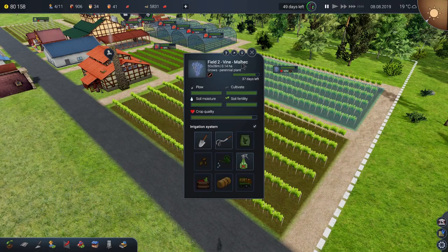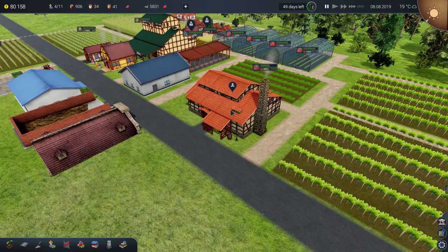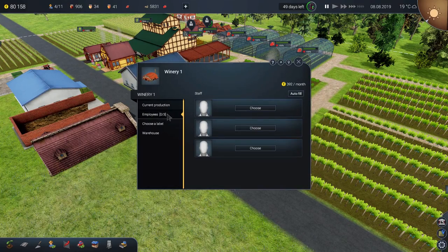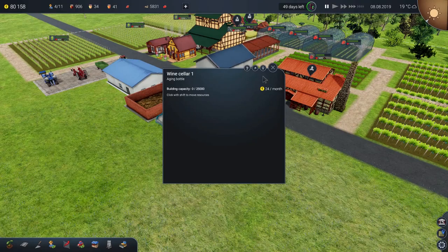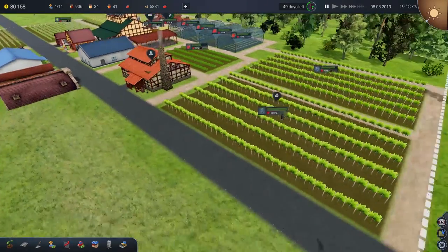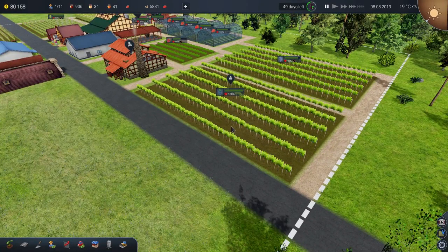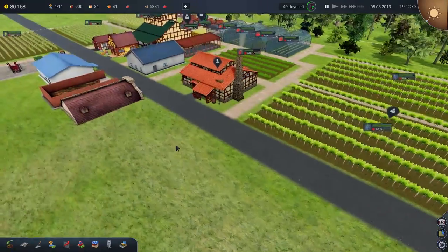These are Malbecs and they are ready in 37 days. Last time out we constructed our lovely winery just here — we need some people to put in the winery, but we can sort that out. We've got ourselves a wine cellar as well. Beer is old hat — it's sort of working away merrily over there. Today is all about wine, a lovely glass of red, because I think these are red grapes.